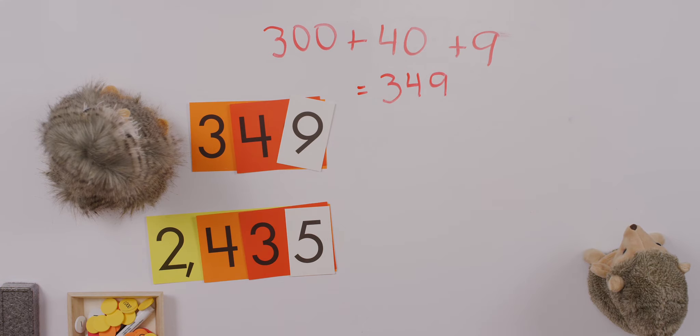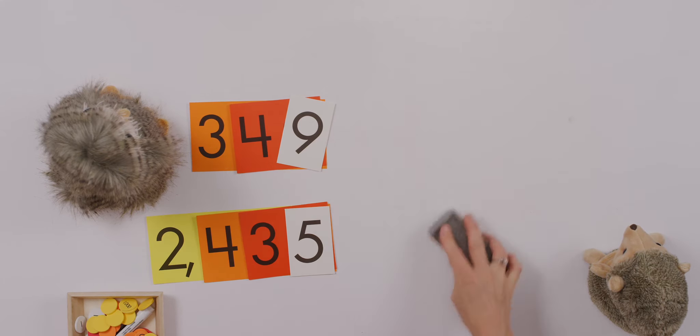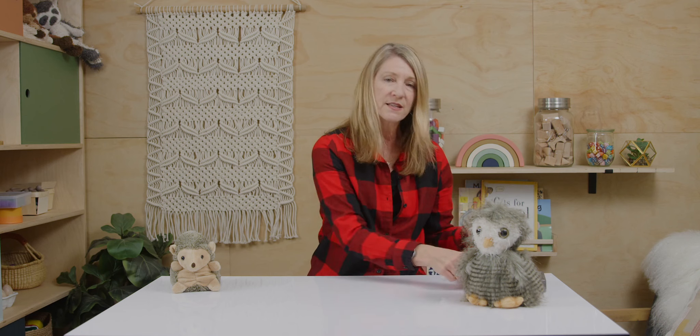When I showed you 300 plus 40 plus nine earlier, the fancy word for that is expanded notation. In your work today, you're going to see numbers written in expanded notation and you'll have to write them in standard form — so you would write 349. Also in your work today, you might spend a little time talking about number words and how to spell them.